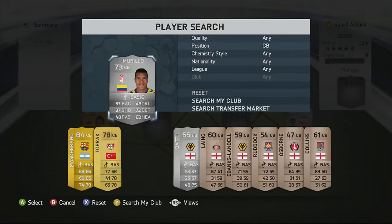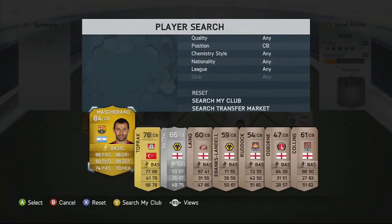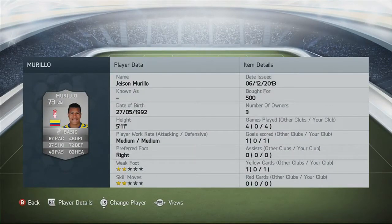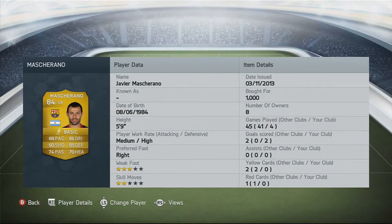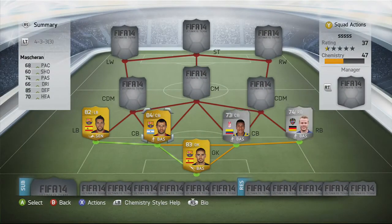Centre backs - first we have Murillo, then Mascherano. Murillo is a solid player: 82 heading and 72 defending are his strongest stats, also 67 passing, which isn't too bad for a 73-rated silver. Only 500 coins, picked up mainly for chemistry reasons, but he played quite well. Not the fastest but managed well against attackers. Mascherano got two goals in four games for a centre-back, not bad. He has 70 heading, 85 defending, 68 passing, 68 pace, 68 shooting and 66 dribbling. Medium attacking, high defensive work rates. A really good player - always liked him from his time at Liverpool. Only 1,000 coins, so a very cheap and solid defensive line.